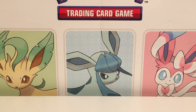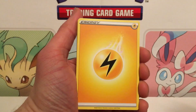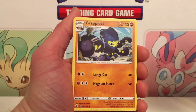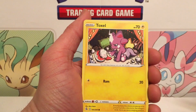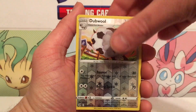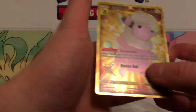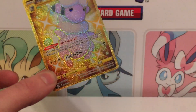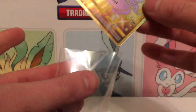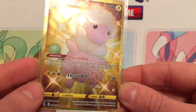We are halfway through — 20 packs — and we've gotten six ultra rares so far. I think I just saw some gold behind this — let's see what we got here... We got double — and oh! We got the Flaffy! We finally got the Flaffy! Oh buddy, yes! I finally got my Flaffy! Oh man, it took me so long, so many packs!